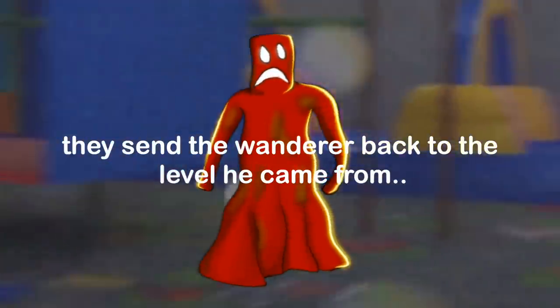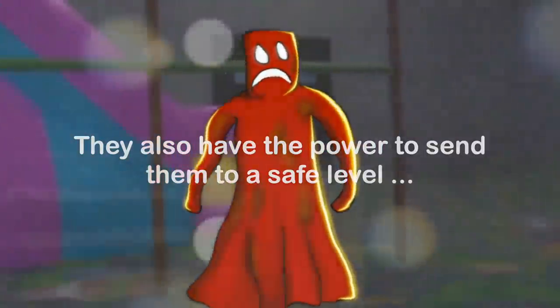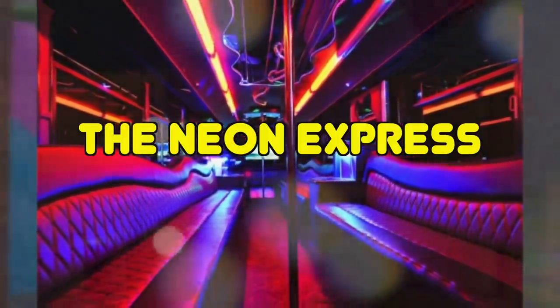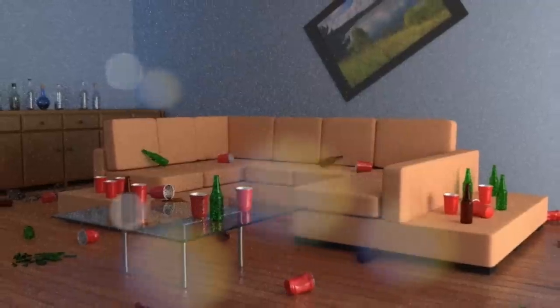Or, in some cases, they also have the power to send wanderers to a safe level, like Level 37 — the Pool Room, Level 154 — the Neon Express, or Level After Party. That's how Party Savers save a Wanderer.